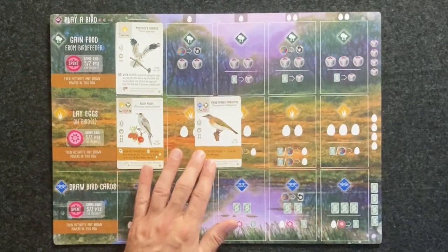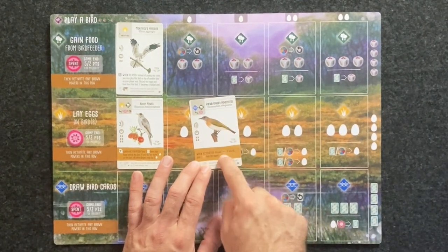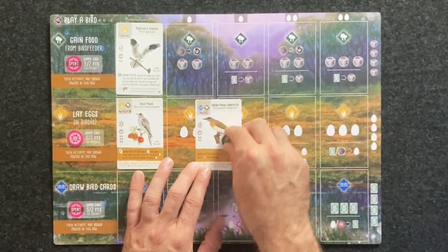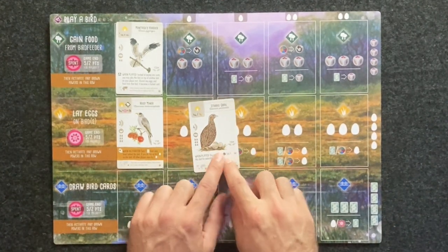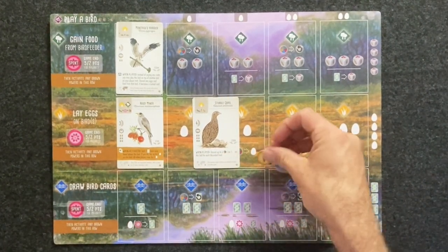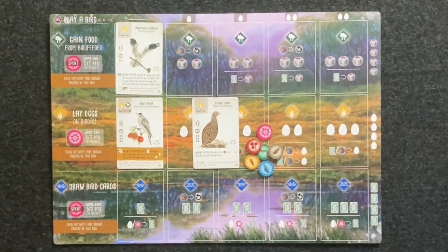However, nectar is not wild when it comes to bird powers. For example, if you have a bird power that refers to a specific type of food, you must use that food. If it says 'discard one slug,' you must discard one slug — you cannot use nectar to substitute that. But if you have a bird power that refers to wild, such as 'discard up to six wild food,' then you can use nectar as one of those — for example, one, two, three, four, five, and one nectar as a wild.